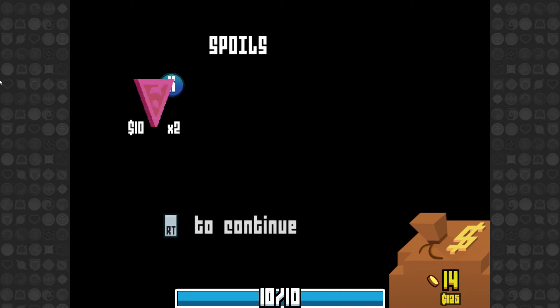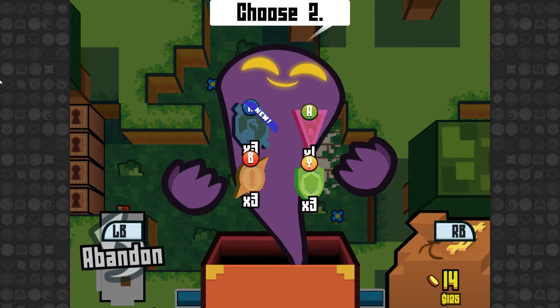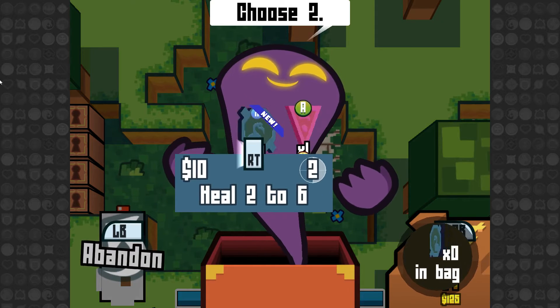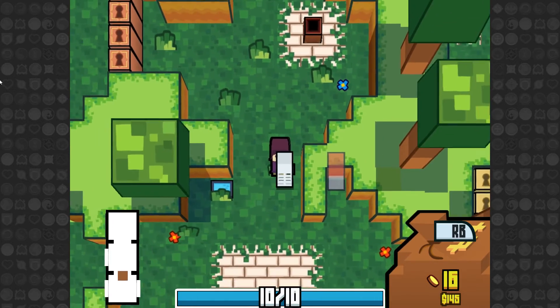So you can lose in two ways: you can run out of coins and then you lose, or you can run out of health. As you can see, I currently have 10 health, but I'm running low on coins with only 14. And I have a new coin here.